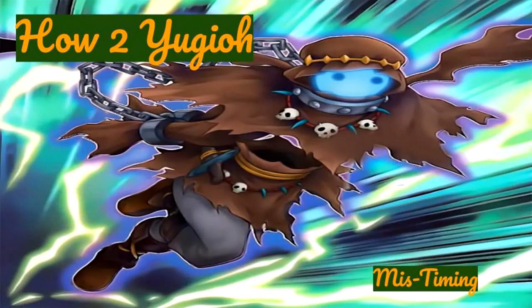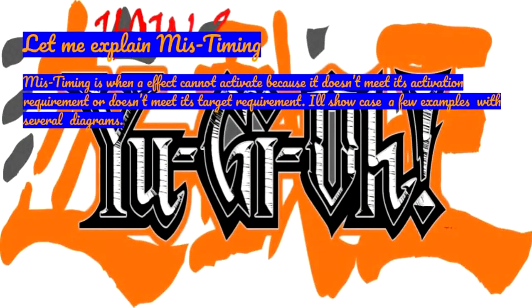Let me explain mistiming. Mistiming is when an effect cannot activate because it doesn't meet its activation requirement or it doesn't meet its target requirement. I'll showcase a few examples with several diagrams.